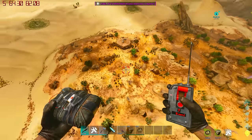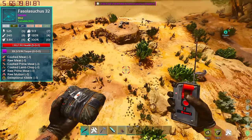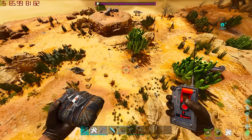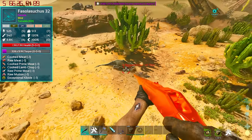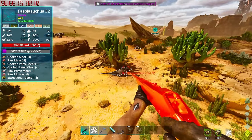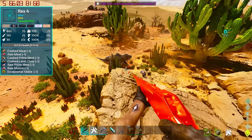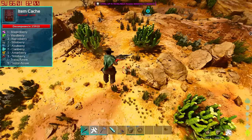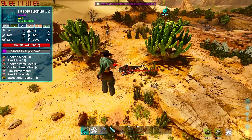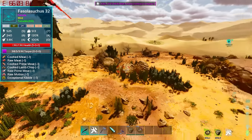To de-aggro, leave aggro range and it will de-aggro. Negative thing — it aggros on everything, so if you've steered it towards something it can attack, it's going to spend a long time attacking things. Avoid anything it can attack. Essentially what we're trying to do is get this creature to knock itself out on rocks. Once it knocks itself out, we can tame it because you can't knock it out with arrows or anything — you have to run its head into things. I only got 320 of the 3,000 torpidity so far — it's just repeat until you make it happen.